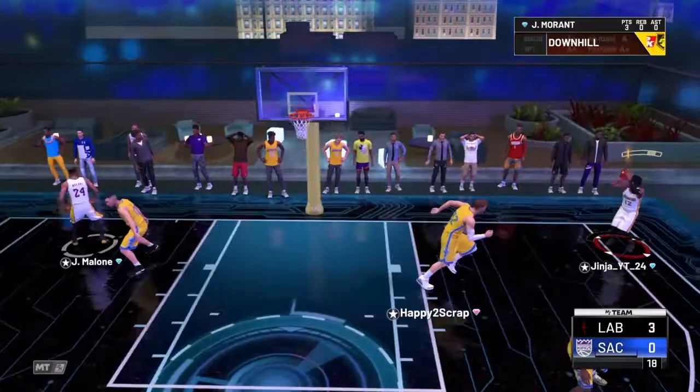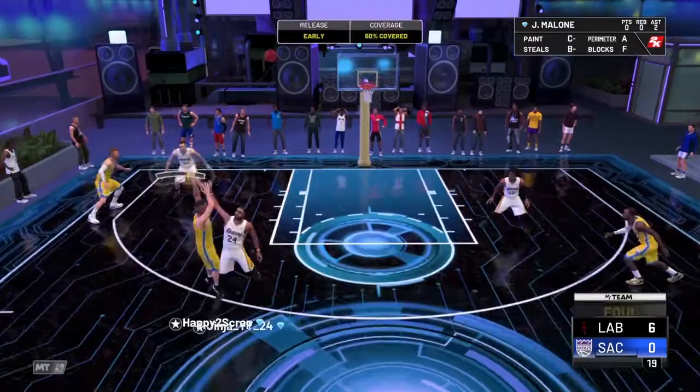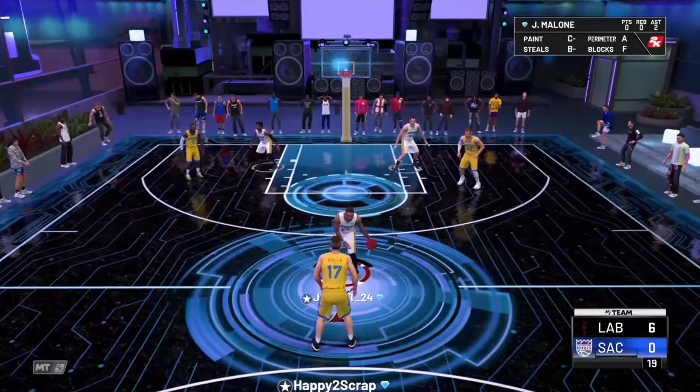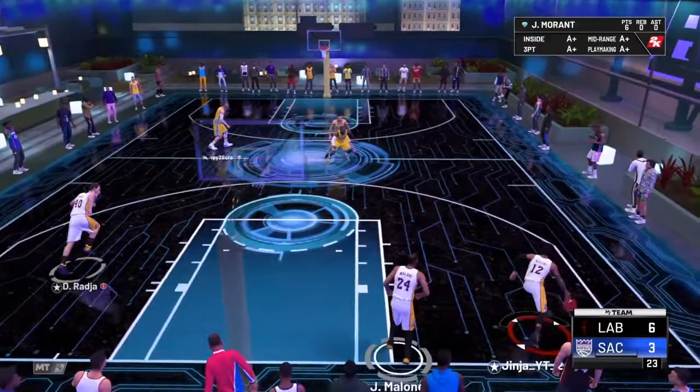Let's see Jeff Malone's behind the back — you know what, pretty good. I lost him right there. As long as I'm making whites I'll be happy, because usually I don't hit whites. As for Jeff Malone, he did get there which was pretty cool. Sag off — that's in. All right, let's try to see Ja Morant's dunking. Let's call an iso.